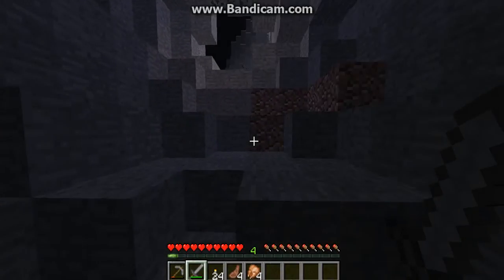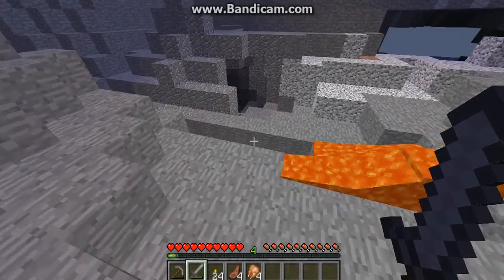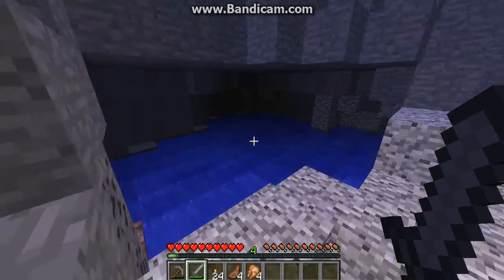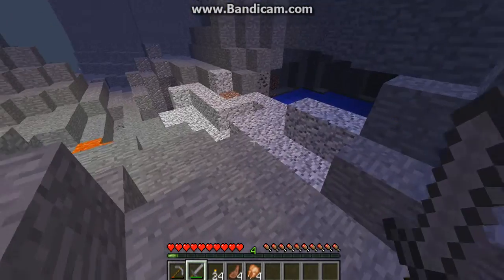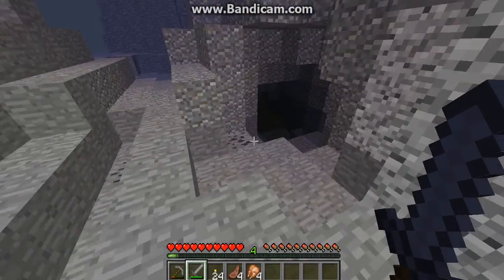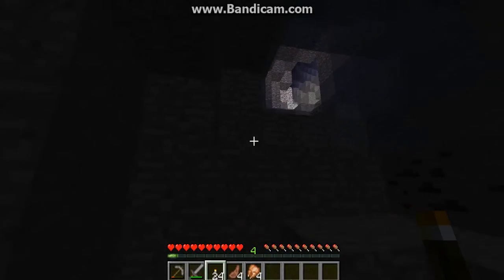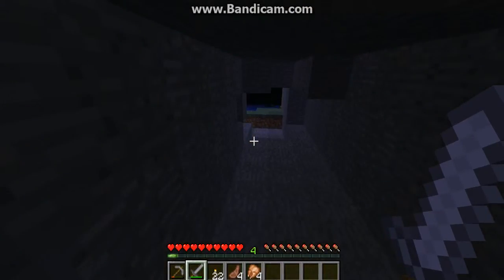Doesn't look like these caves go very deep. Oh, maybe I was wrong. Our main objective in this episode is to find some iron, and if we're lucky we can find some other things as well. I think we're going to go down this way. Some chickens up there. Put some torches down to mark where we have to go. And this just goes out. Great.